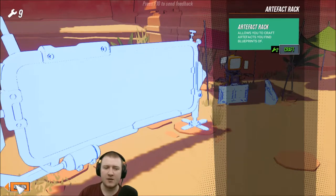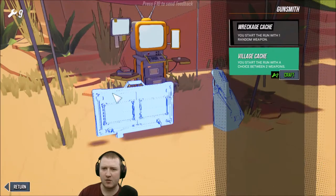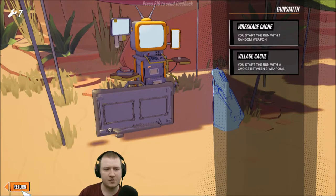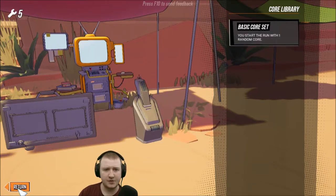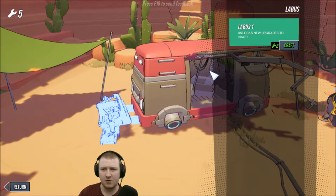I stumbled across a blueprint when I was messing about. You will start the room with a choice between two weapons — that sounds better! This one: you start the room with one random core. I hope these are all like permanent things; I'm assuming they are because it's a roguelite.